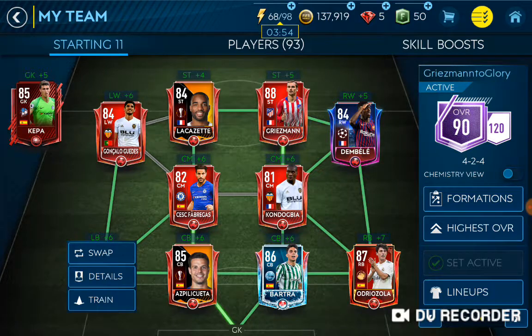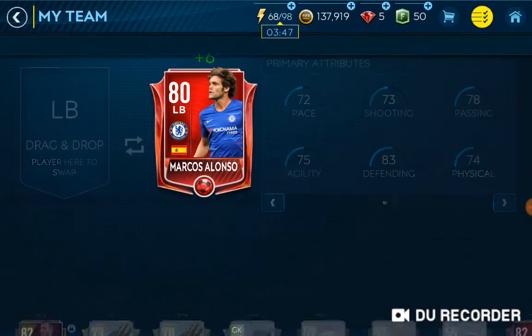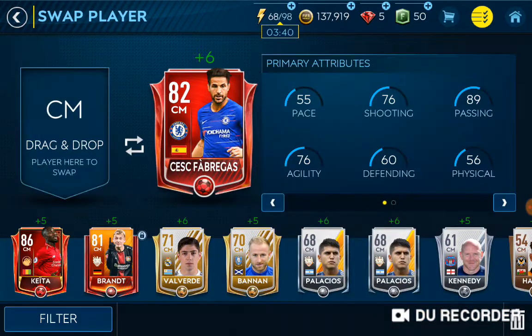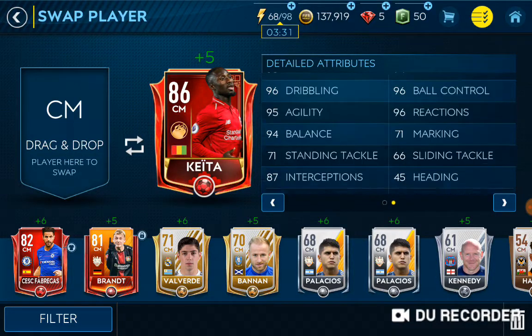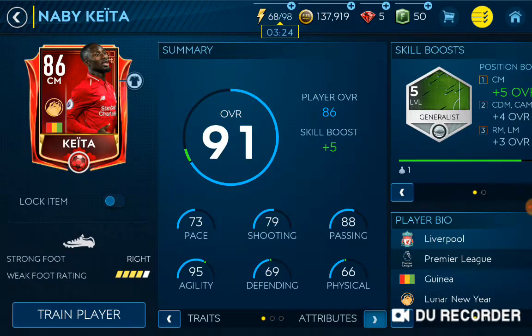The second upgrade we needed to do is we got rid of Jose Gaia and got Marcus Alonso — he's just there for the chemistry. For center mid, we got Nabi Kaita, who has a Lunar New Year card — that's the name of the card. He has some pretty good stats: 4-star weak foot, 95 dribbling, 88 passing.